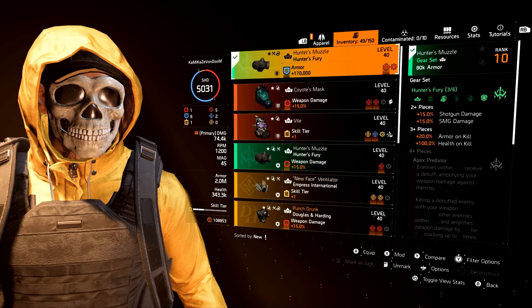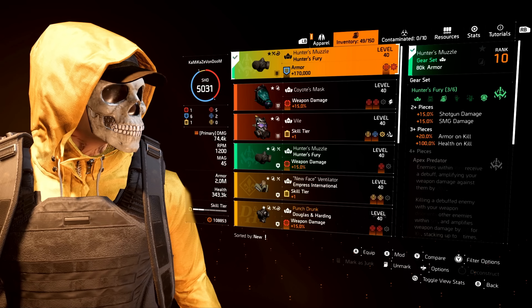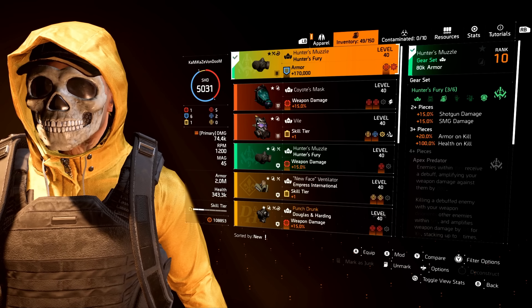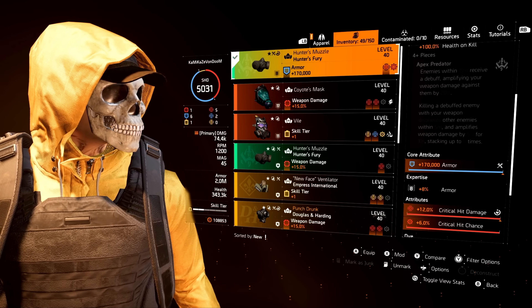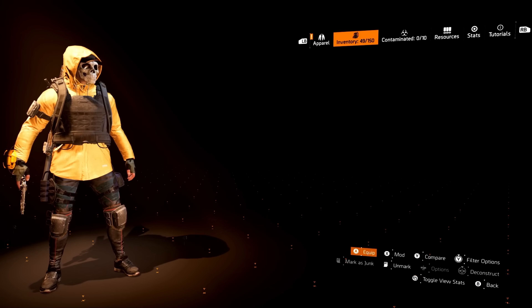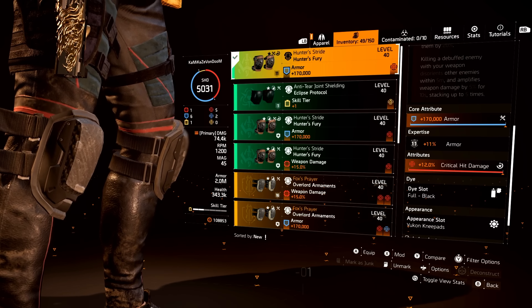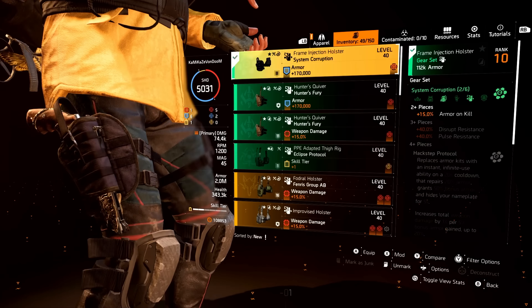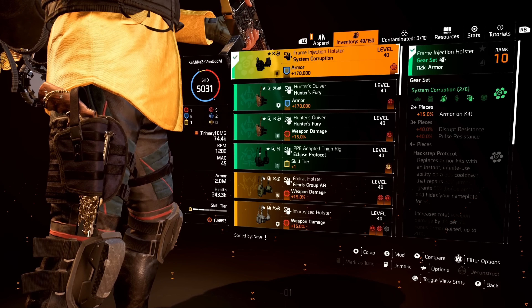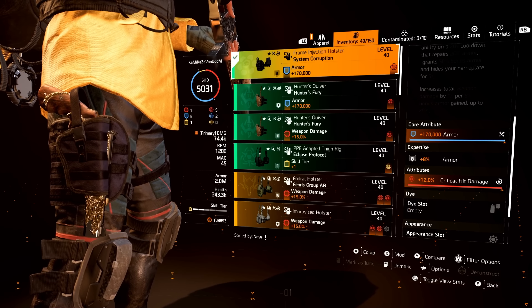Looking at the Hunter's Fury pieces — the gear set bonuses we get are 15% SMG damage, armor on kill, and health on kill. For the mask attributes, we have max armor for the core, max crit hit damage with a max crit chance mod. The other piece of Hunter's Fury is the knee pads — max armor for the core and max crit hit damage. Next up is System Corruption, which gives us 15% armor on kill. Its attributes are max armor for the core and max crit hit damage.